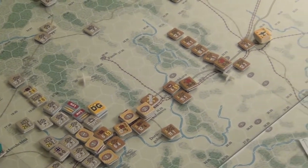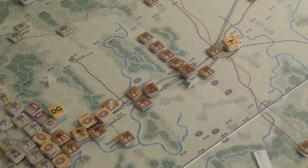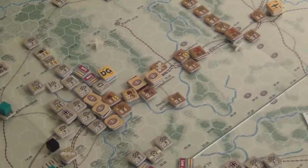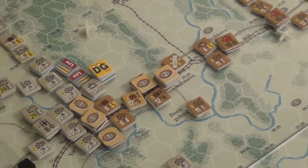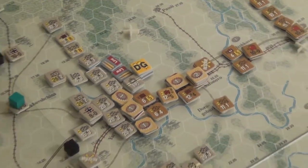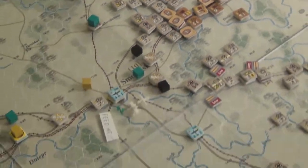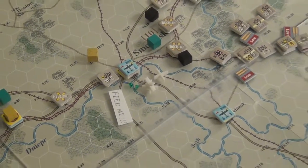It's still viable for me not to attack and let the axis try to come towards me because they're going to spend the entire turn just restocking supplies. I've even marked Smolensk with a little index card saying 'feed me' - they really need supplies to get anywhere. Almost all the supplies are going to go into Smolensk probably.